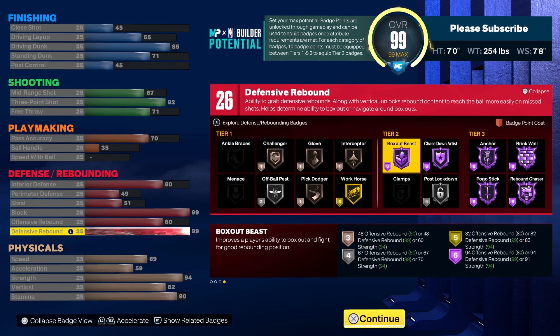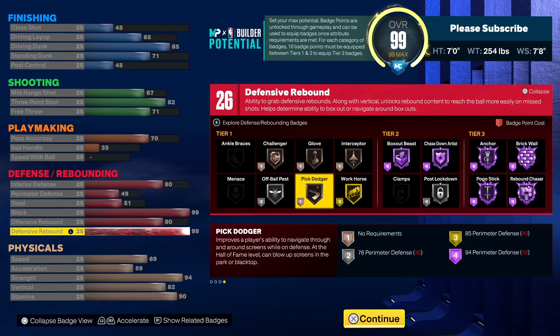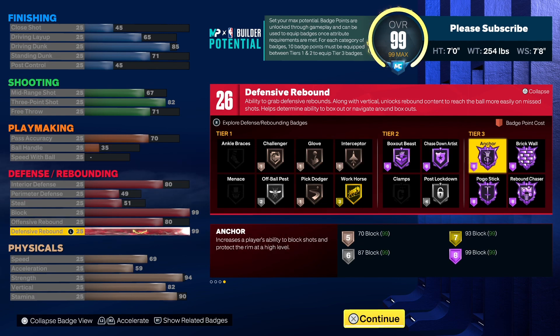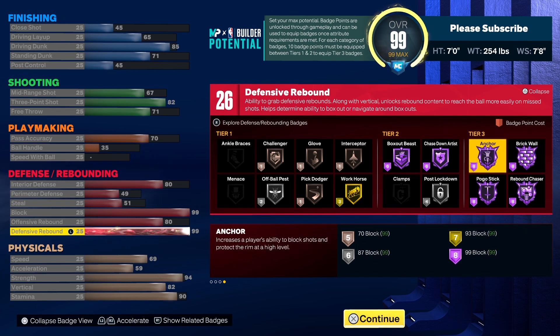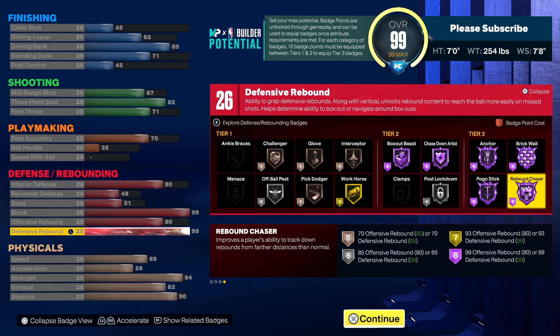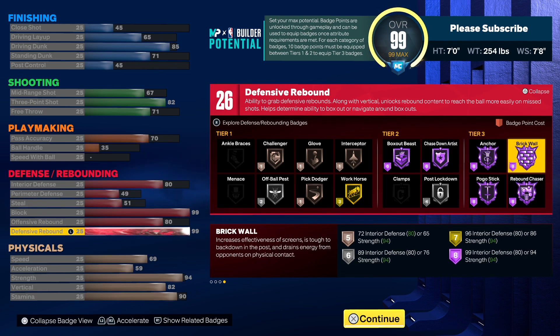26 badge points on defense. Put 6 points on Box Out Beast, then 7, 8, 9, 10. You've got 16 left. Put 8 right here, got 8 more left — that's 16. Then you're going to core one of these and put the rest of the last 8 on Rebound Chaser. You'll have Brick Wall HoF, Anchor HoF, Rebound Chaser HoF, and Box Out Beast HoF.